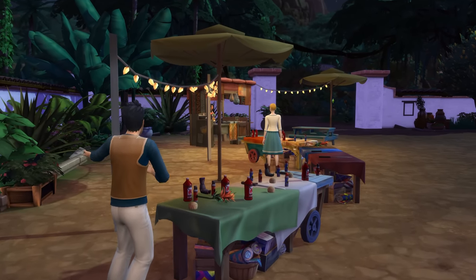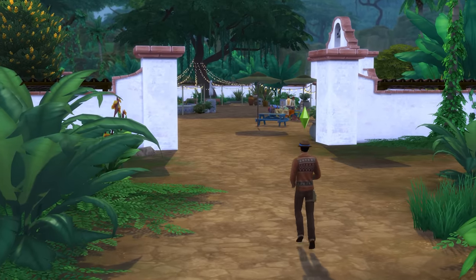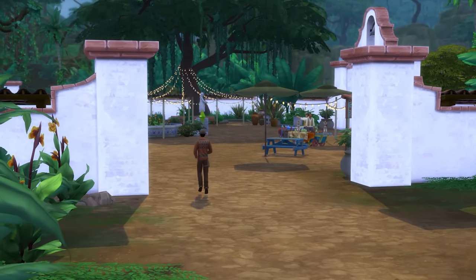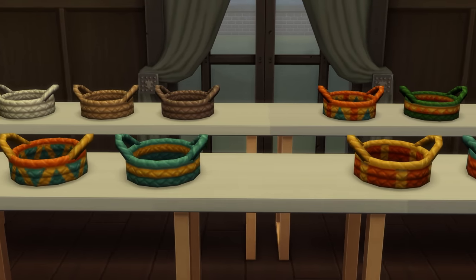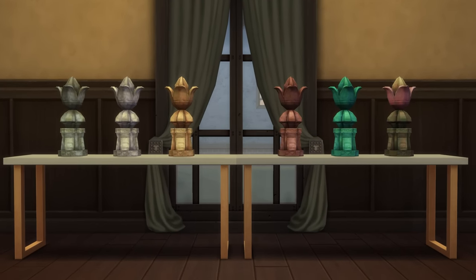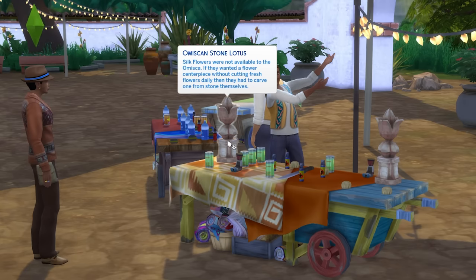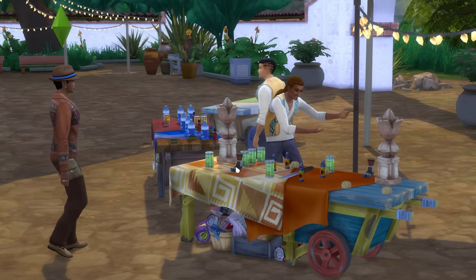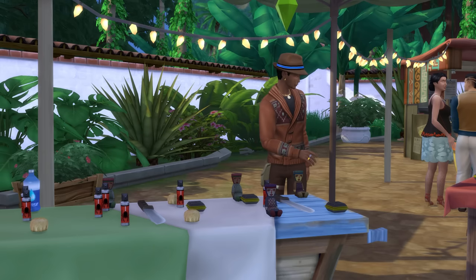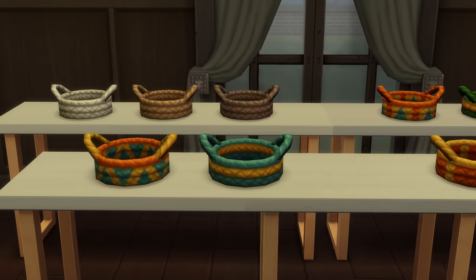Let's continue and take a holiday to Selvadorada, as we take a look at a collection that I shall call Selvadoradan Trinkets. To me this groups the 10 Selvadoradan Baskets, the 5 Omnisian Dolls, and the 6 Stone Lotuses that you can pick up while on holiday in Selvadorada. All of these items can generally be bought when they go on sale at the market stores in the Selvadoradan Marketplace, and they can all look pretty cool — or in some instances cute — when they're put on display.